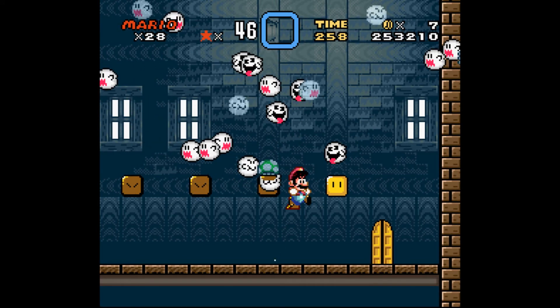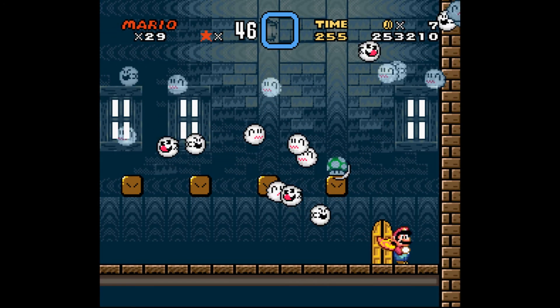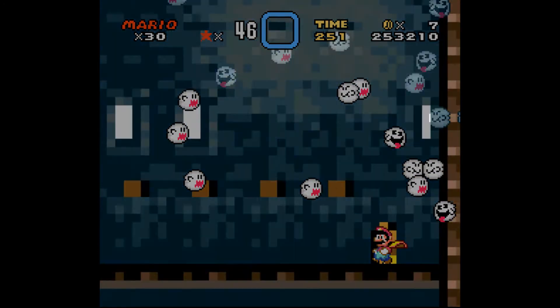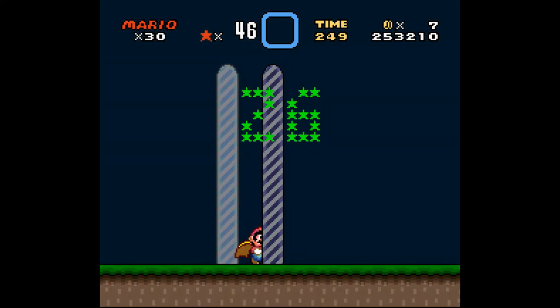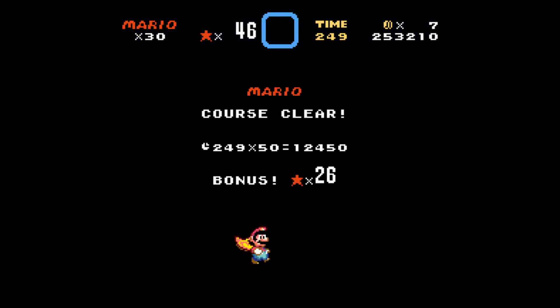So you can restock on Yoshi's, and you can restock on the leaf, or the feather. It's a feather in this game. You can restock on your feather. It's very important to get, so I'm not hassling myself all the time to cross.